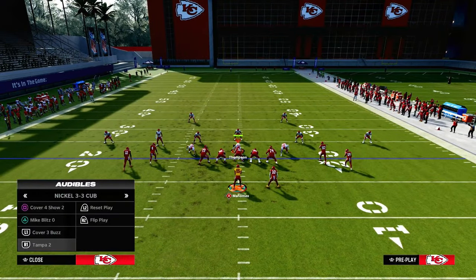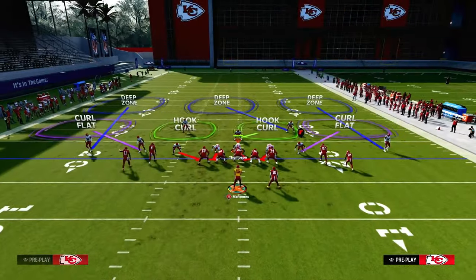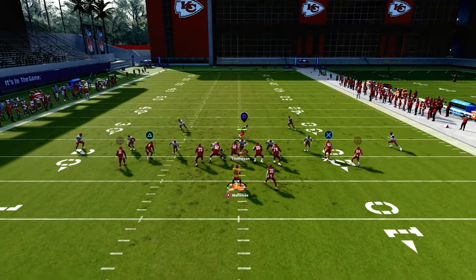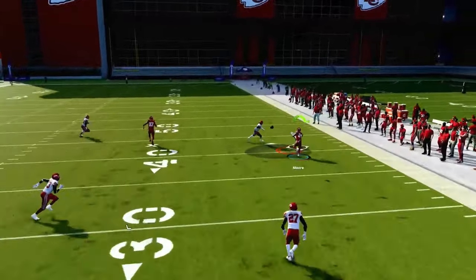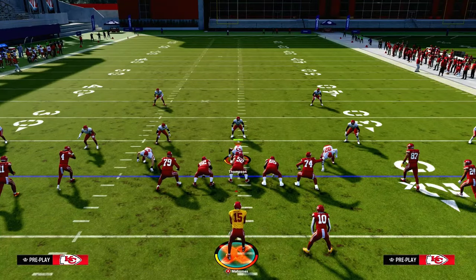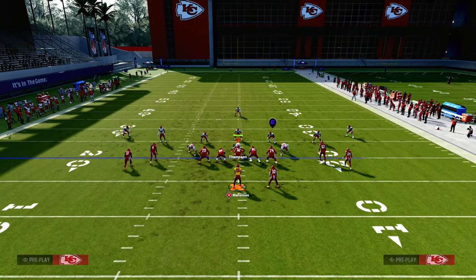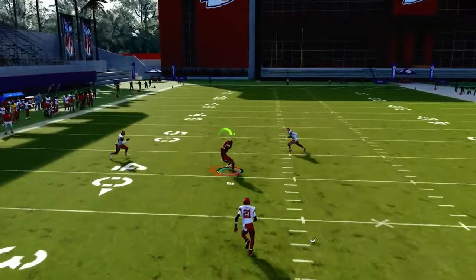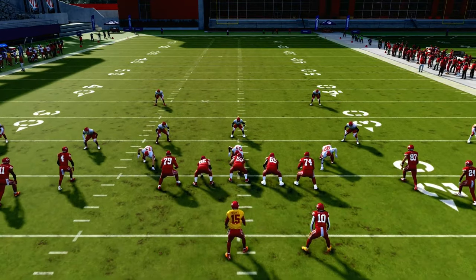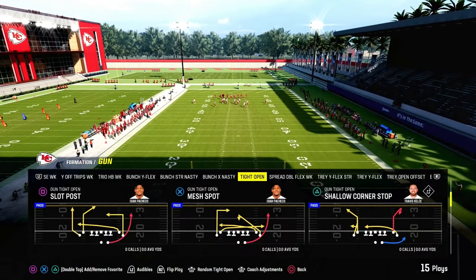Let's look at cover three — baseline press it. The interesting thing about cover three is the seams become a little more tender and open. The same motion on the right side — the outside third is not going to play him, and even with the middle third on the short side of the field, it's still not effective. This becomes one of the best zone beaters in the entire game. One of the best things about tight sets is you can attack the seams very quickly. This play does a really good job against cover two, Mabel zone, really any kind of zone play.